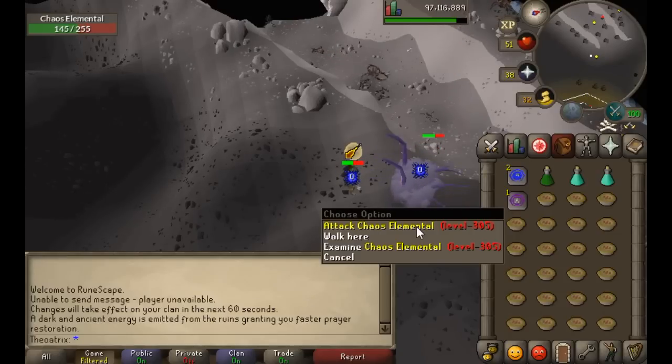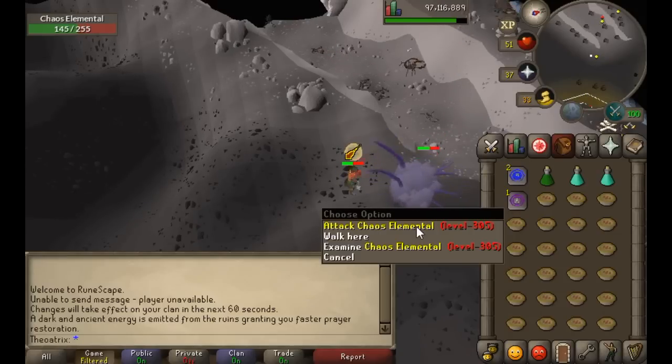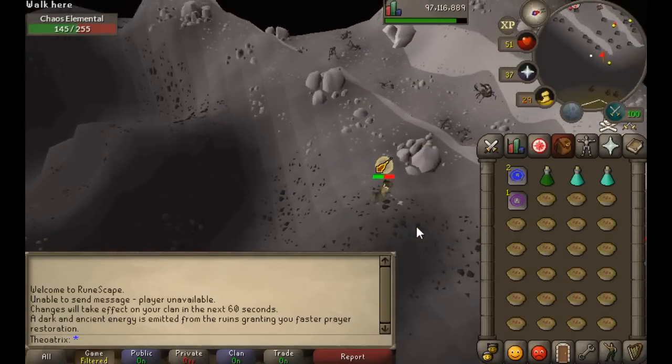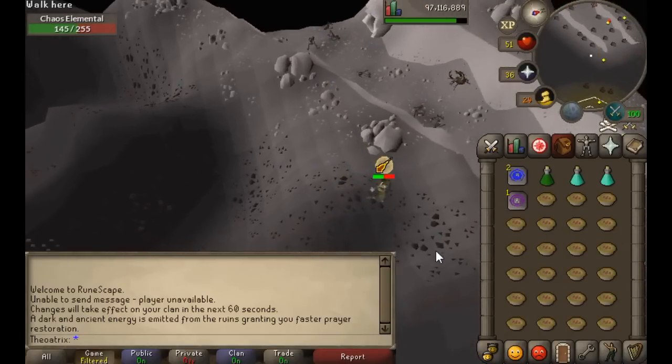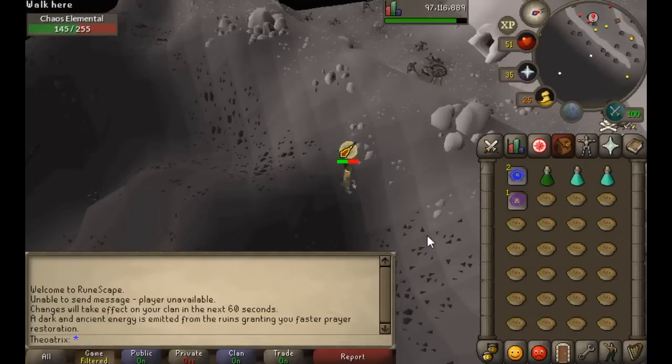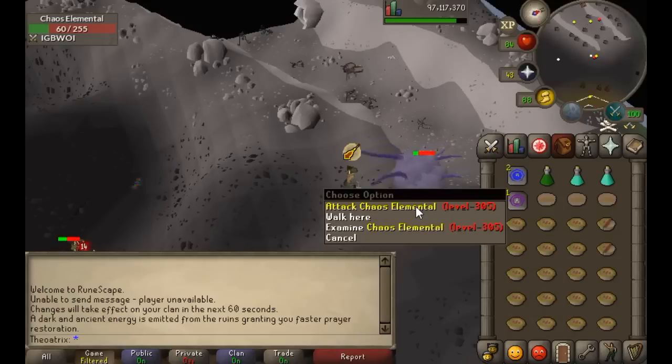If you are ranging the Chaos Elemental you'll probably be wearing dragonhide, so you should probably pray Protect from Ranged. But even then you'll be taking a lot of damage from his melee attacks, which is why I prefer taking Verac's.